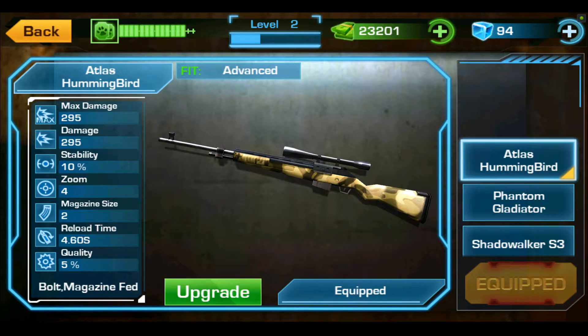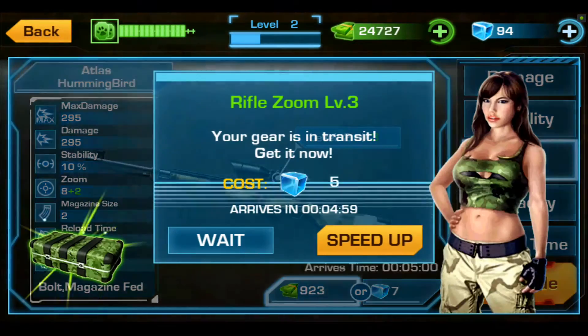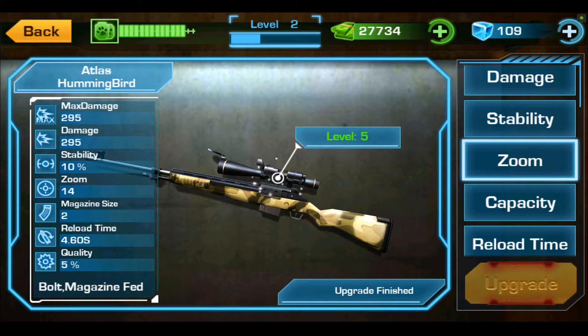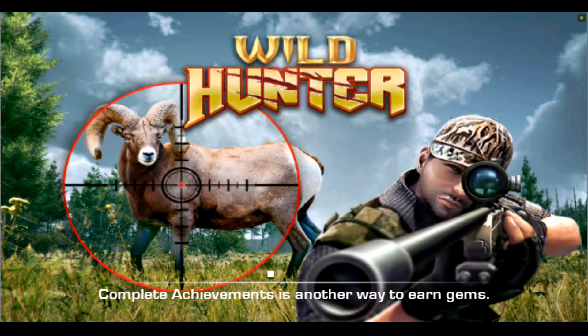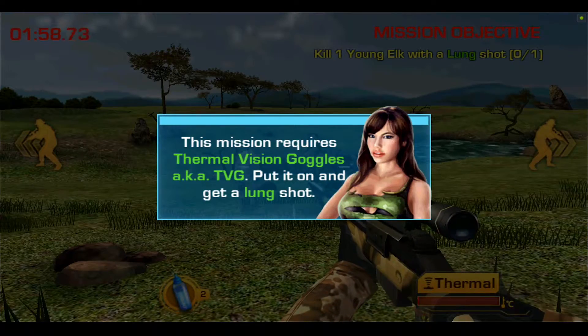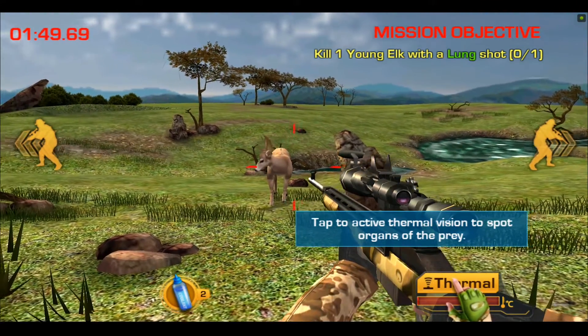We'll upgrade as well. Let's see what the best of the best is like — we've upgraded our scope to level five, this thing should be the bee's knees. Wild Hunter. Now this mission requires thermal vision goggles — TVG — put them on and get a lung shot. Look at this, I mean, what on earth, we're just standing right in front of this beast.